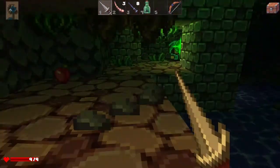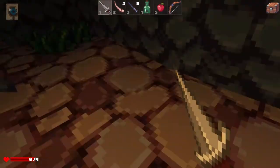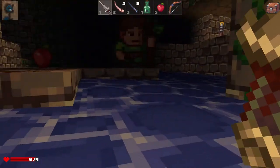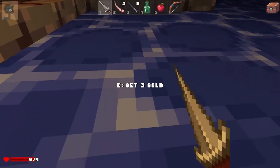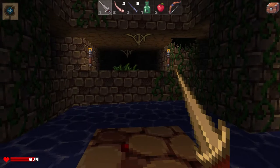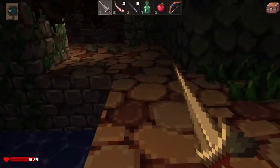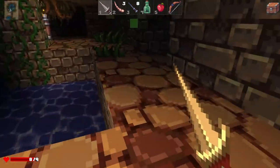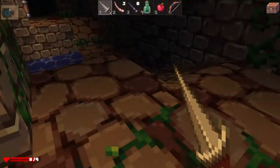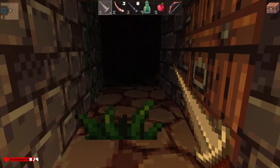Got another mage over there. I really wish you could block in this game — like get a shield or something. He didn't hit very hard anyway. Some gold and an apple. This guy snuck up on me. Got more arrows though, so I can start using those. Bows are good in this game, but either I really suck at using them or they're just inaccurate.